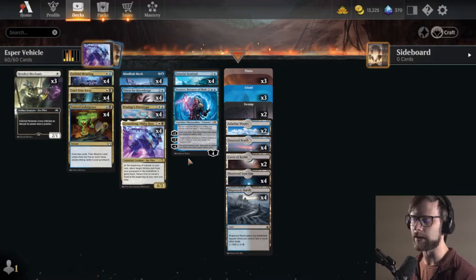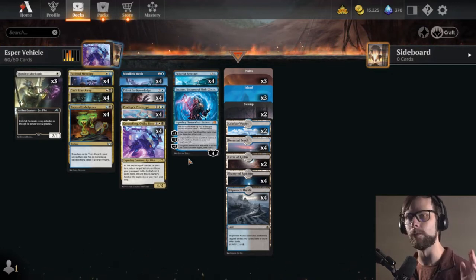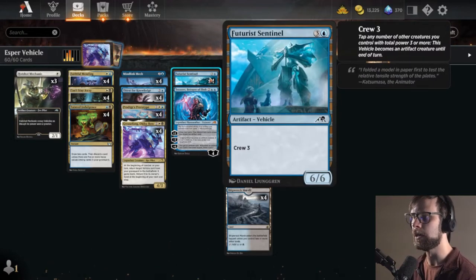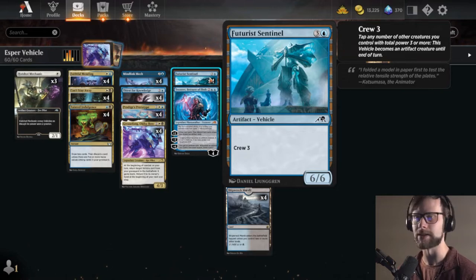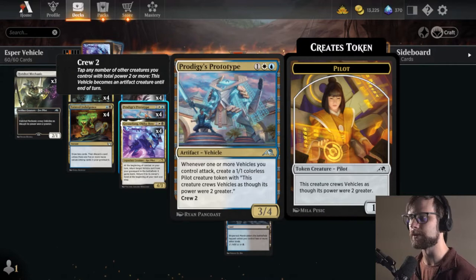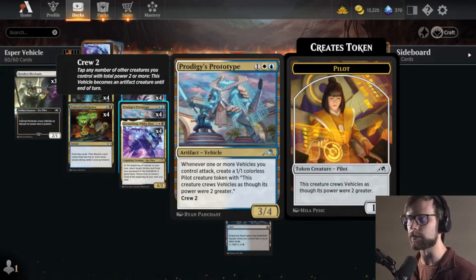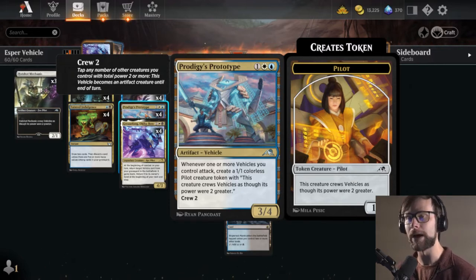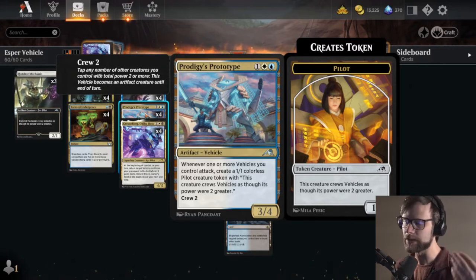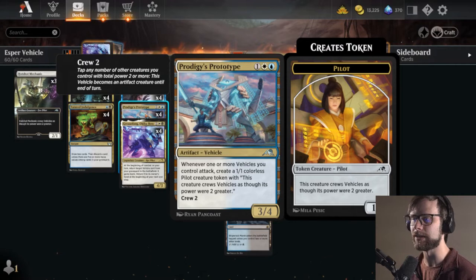One thing I want to mention - this deck is fairly all-in on one creature getting in for the attack. In particular, the biggest one here is the Futurist Sentinel, which is just a big 6/6. What we can do with Prodigy's Prototype is actually start to go a little bit wider, thanks to whenever one or more vehicles attack, you create a 1/1 pilot creature token. So if we can start throwing a couple of these down, as long as a vehicle is attacking, we're gonna get this trigger.